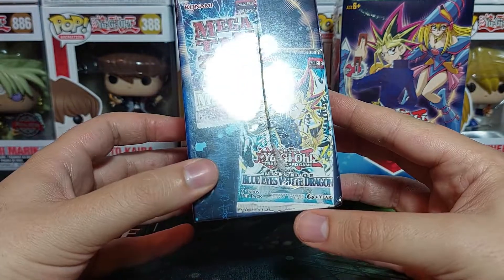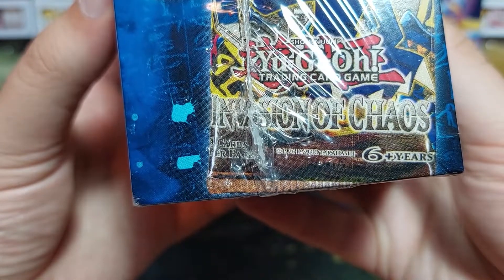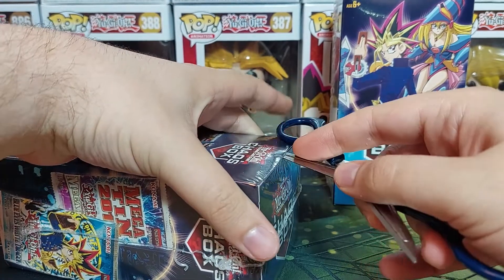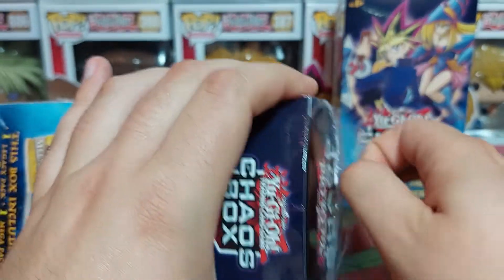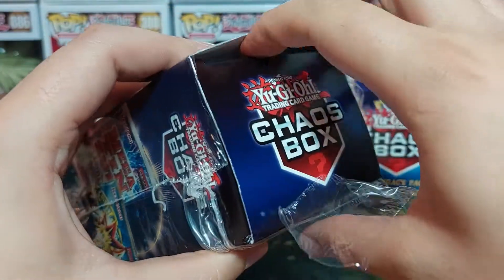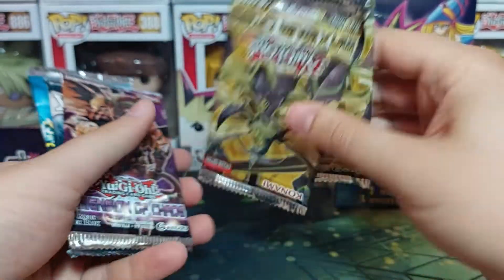If you get Invasion of Chaos or Legend of Blue Eyes or Metal Raiders, they're at least $10 to $15 a pack, even these newer ones from the 2002 reprints. These older packs will get you about your money's worth, but since these are all random packs, you have no actual ratios to expect. It's not like a booster box where you know how many Ultras and Secrets you'll pull. These boxes are very expensive for no good reason — I like it, but I'm not gonna buy a lot of these.